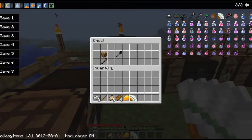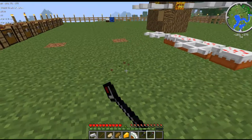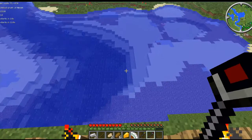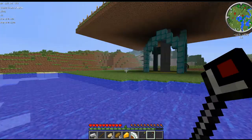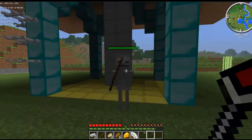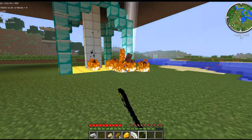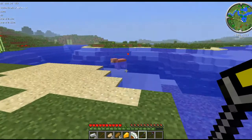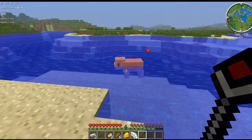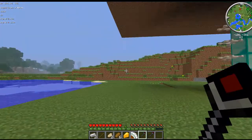There are also these items here that you cannot craft. I had no clue what they do at first — one of them is a lightning stick. It has extremely low durability, but all you have to do is recharge it with glowstone and it works again, which is kind of cool.